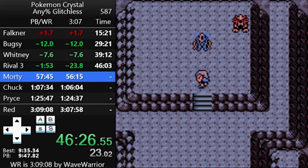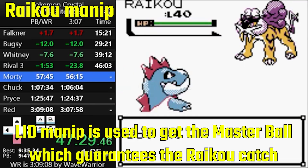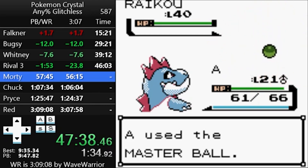Once the fight is over, you meet the three legendary beasts, and thanks to Lottery ID Manip, you can actually catch one of them right away. By doing Raikou Manip, you can get a Raikou on the route south of town with very specific DVs. It's manipulated so that its Hidden Power will be Ice-type, which is important for a bunch of fights later on.